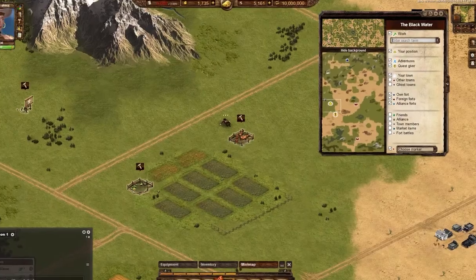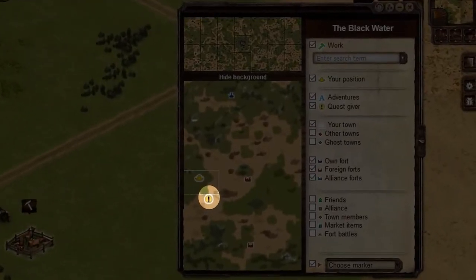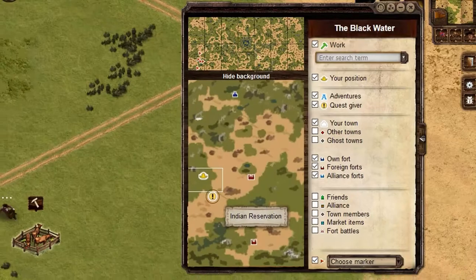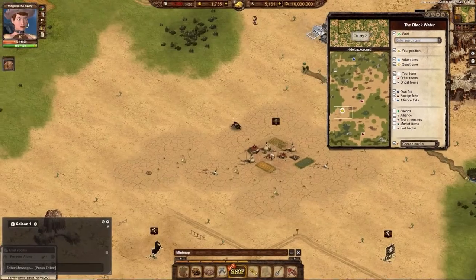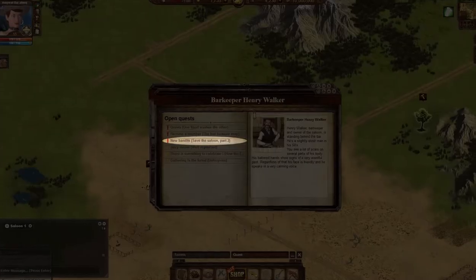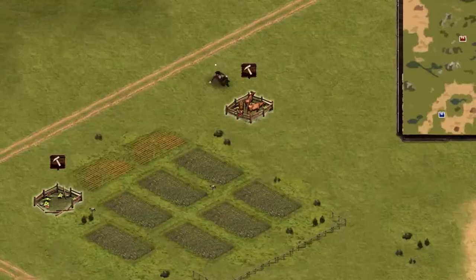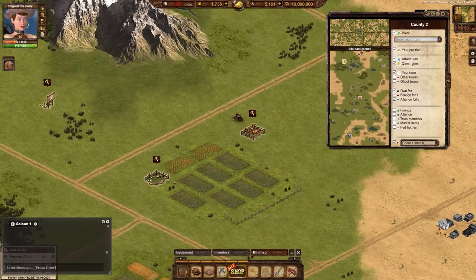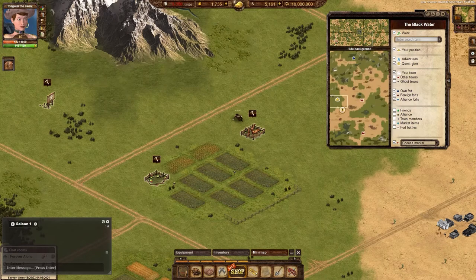NPCs or quest givers appear as yellow circles with exclamation points in them. Two of the most important NPCs on the map are the Ghost Town and the Indian Reservation, which have daily quests you can complete. Angus also has daily quests for different rewards. These NPCs will not be visible until you finish the Save the Saloon 2 quest line. The Ghost Town, Indian Reservation, and Angus will not disappear. However, other NPCs may have time, item, or quest requirements and will disappear after finishing an event or quest line.